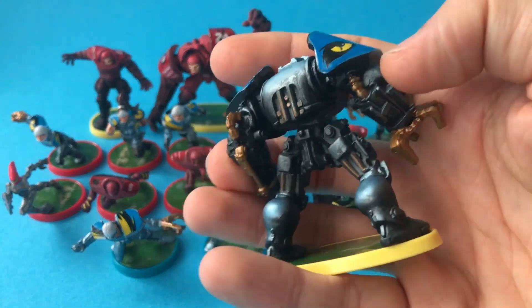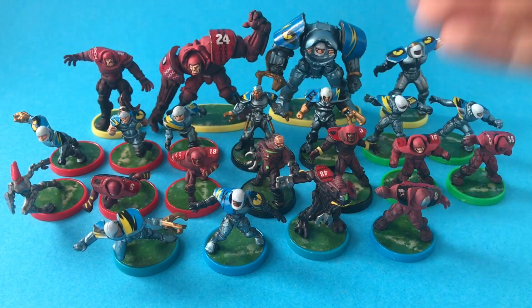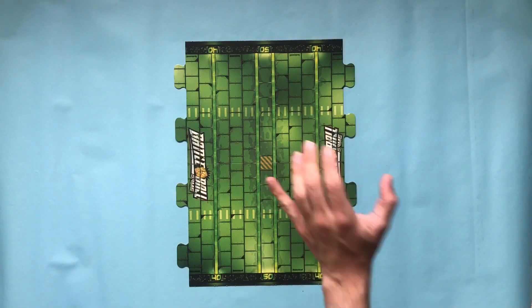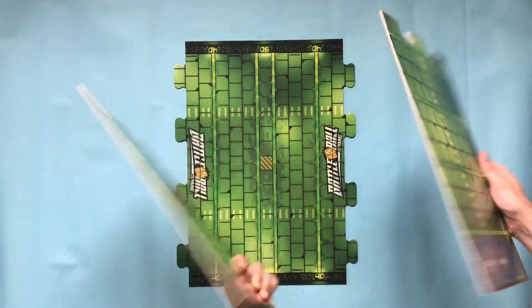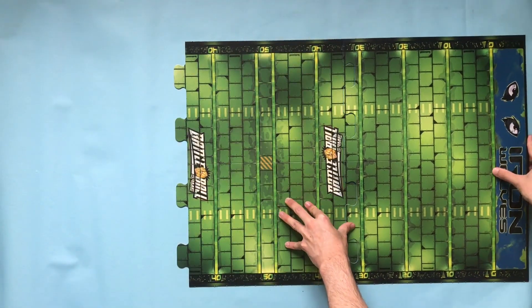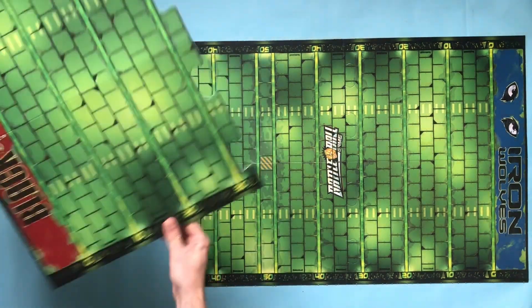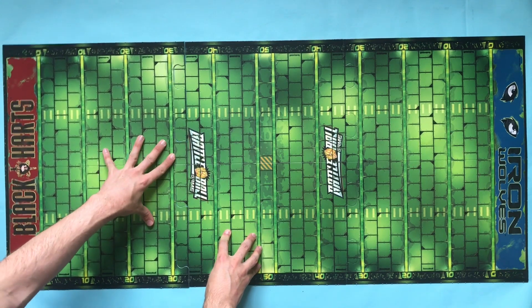These heavy tackles are serious big chunks of plastic — really hefty. The board for this game is huge and comes in three half-folded pieces which have jigsaw cutouts so they all slot together to eventually build up to this enormous futuristic playing field.